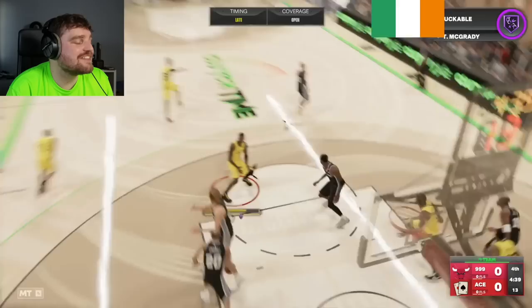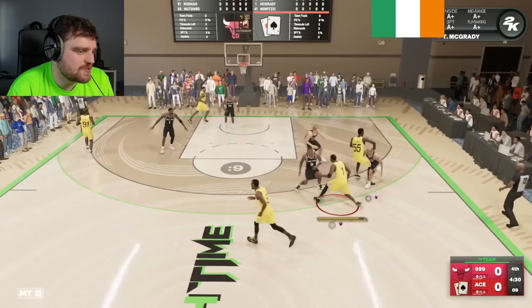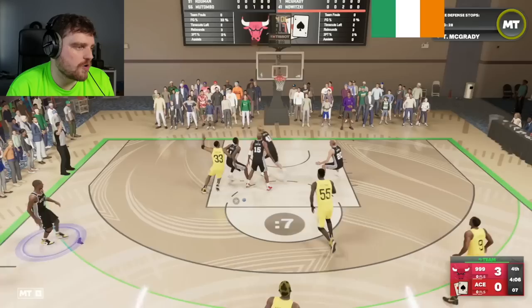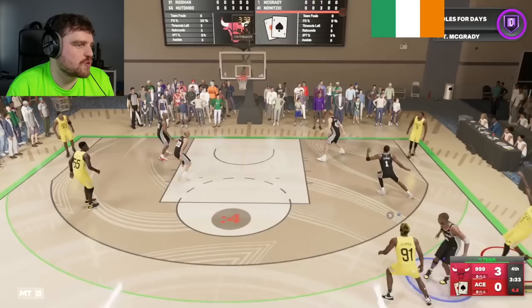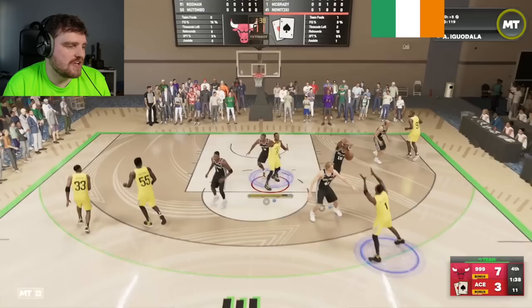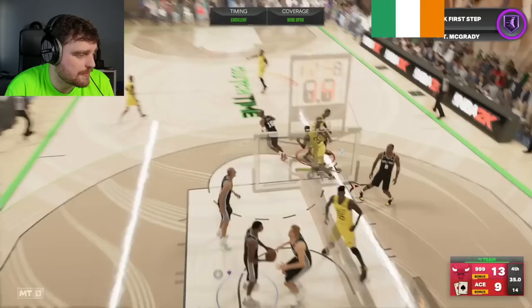T-Mac's release is so quick in Clutch Time. Give me Radiant T-Mac over this T-Mac — the release is just too quick. He's the number two shooting guard in the game but Radiant is best. Kobe misses a wide-open four, and T-Mac's everything is slightly late. T-Mac open for three — that's his range, further than anyone else's. That's a greenable shot but it's a four on cold ring; I shouldn't have pulled that.